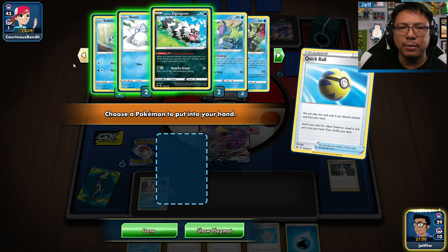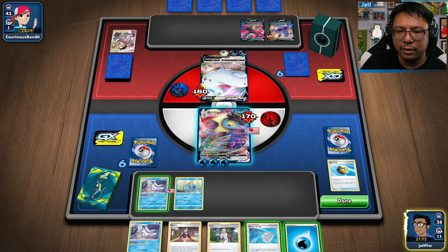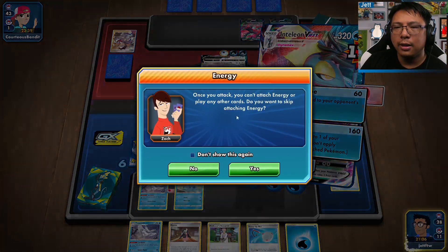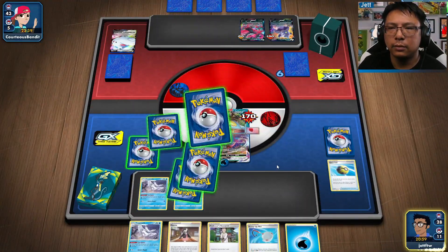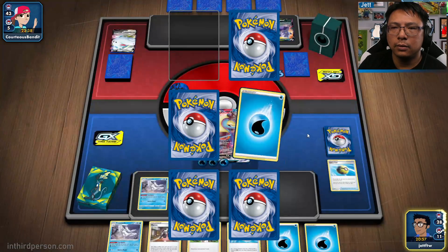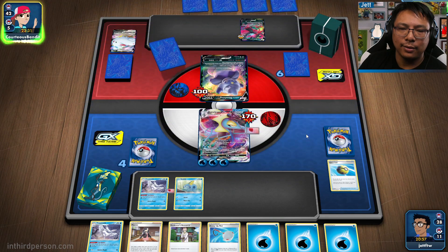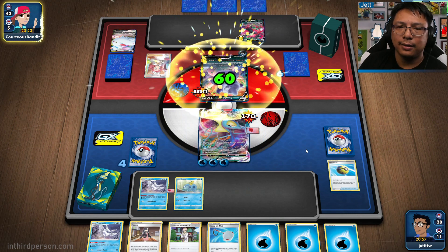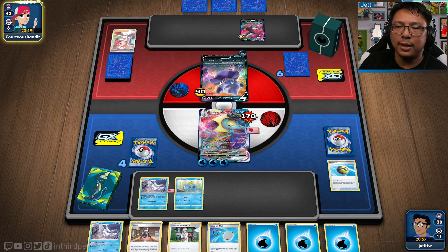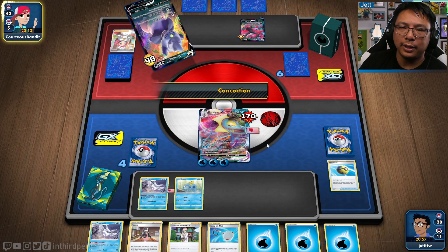I don't think a Headbutt's gonna make any difference right now, so let's grab a Sobble and throw that in there. Scoop Up Net's not gonna do anything — I'll hold on to that energy because we've got Frosmoth ready for instant acceleration. Let's Max Bullet and hit this. I don't think they've got anything to attack me on the next turn. The big problem is if they get the Slowking Vmax.